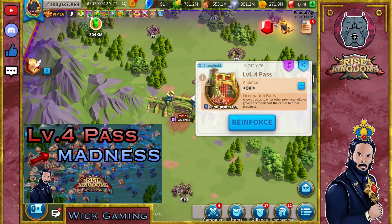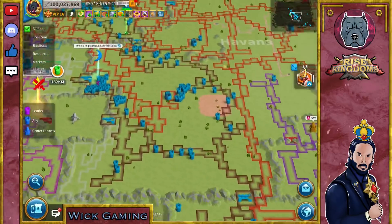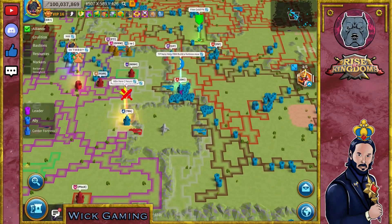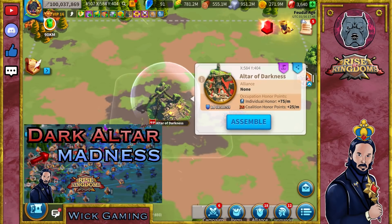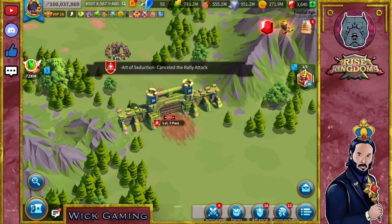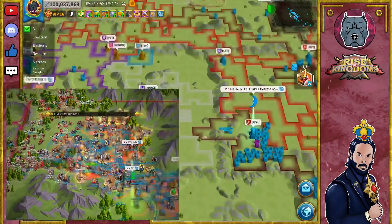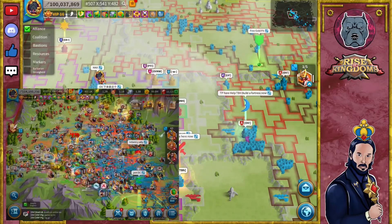Pass 4 opened, troops died — you can check the video. The altar battles began, troops in the hospital all over the place. A few moments later, Pass 7 opened, so many troops died. Pass 8 opened a couple days later, and all the madness unleashed.